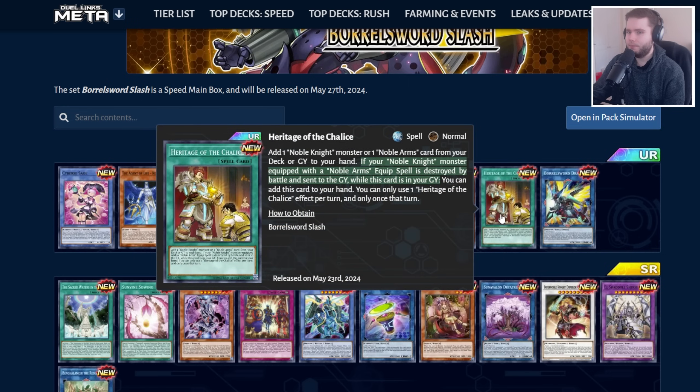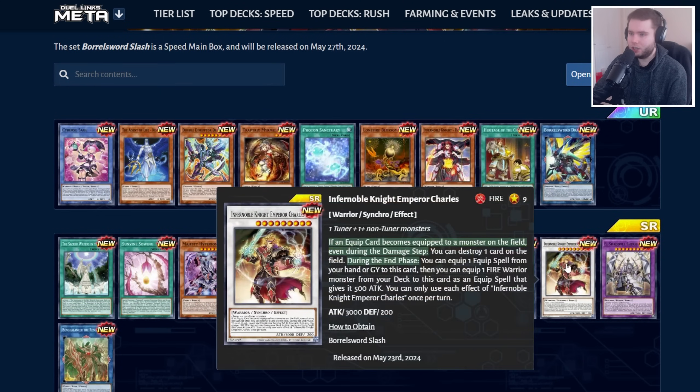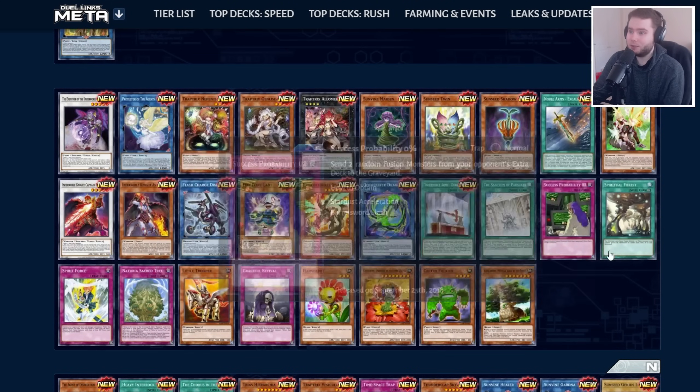Finally, we have Infernoble Knight, getting two UR cards you'll want to play at two to three copies each. One is a Rota for any card in the archetype — kind of crazy — and it also replaces itself if your Noble Knight dies, giving you a Rota on your next turn. Then there's Renaud, a free body if there's a Fire Warrior on your field. The default skill for this deck is probably Gear Fridge, which provides graveyard recursion. We've also got the Synchro Monster Charles, which can pop a card on the field and do the same thing in the end phase via its graveyard effect. You're also getting Ogier, Excalibur, Astolfo — a bunch of cool cards in this set.